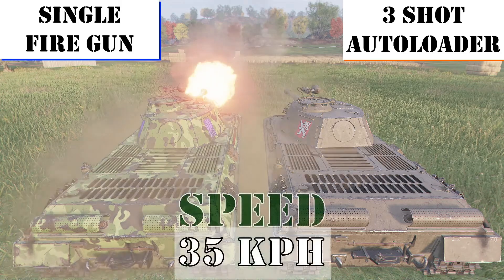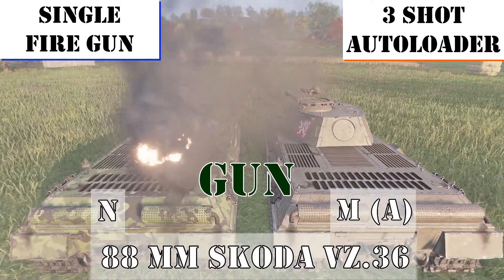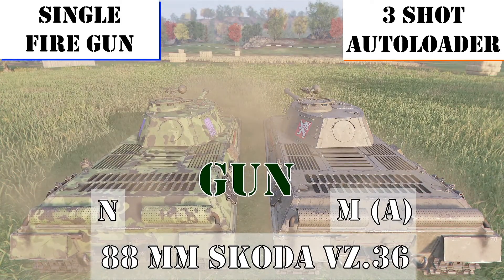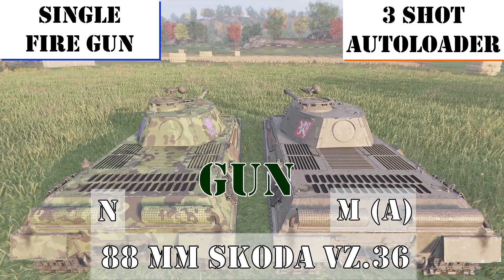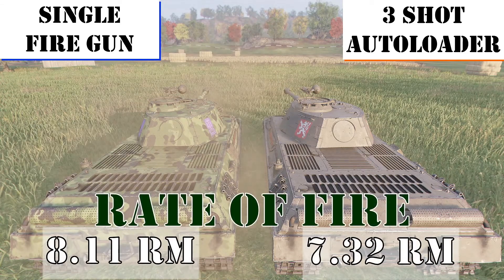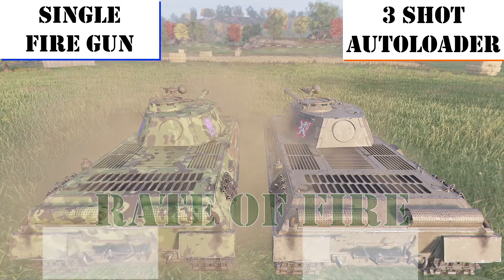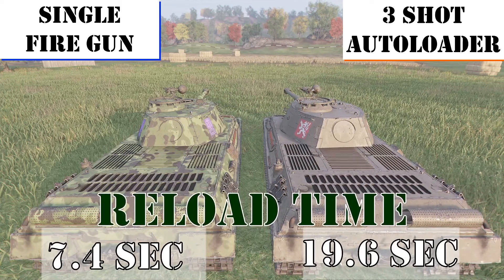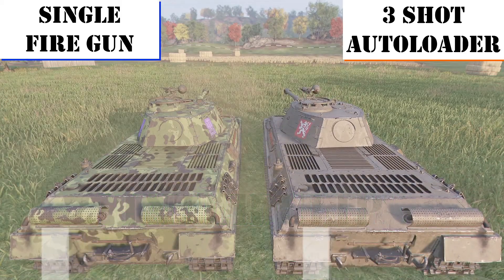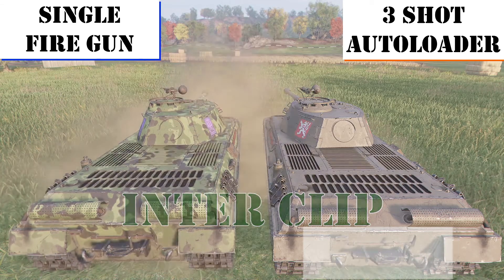Speed — you're going to go 35 kilometers an hour in this tank. The gun is an 88mm Škoda Victor Zulu 36. The single fire gun is the November variant; the autoloader is the Mike Alpha variant. Rate of fire is better on the single fire gun at 8.11 rounds per minute; the autoloader is 7.32 rounds per minute. Reload time for the single fire gun is 7.4 seconds; for the autoloader it's 19.6 seconds, plus a 2.5 second interclip reload between each round — which is actually pretty nice.